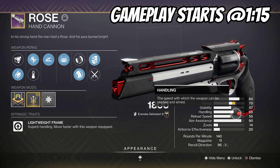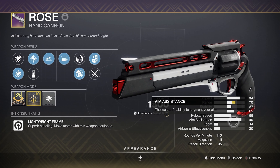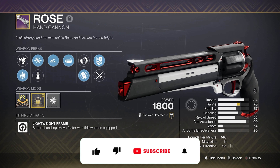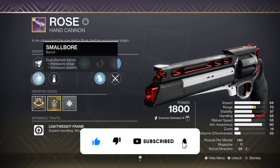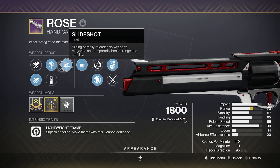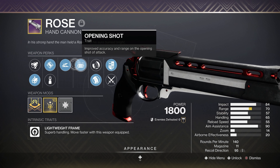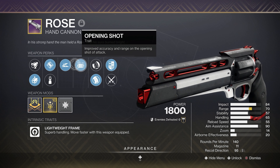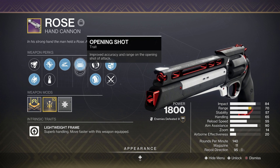Got 70 range, 57 stability, with 65 handling, which is pretty good, especially for controller. And Rose has 90 aim assist, which is really ridiculous. Looking over my roll, from my barrel I have small bore for the increased range and stability, accurized rounds for the extra range, slide shot — since I slide around so much this is perfect — with opening shot, which is my favorite on hand cannons. I'm so happy I finally got it. I know a lot of people like explosive payload on this hand cannon, but opening shot to me is more beneficial.